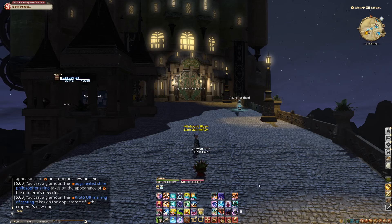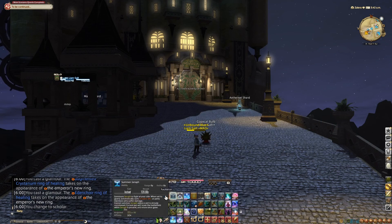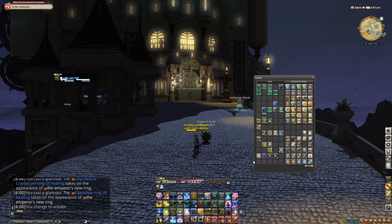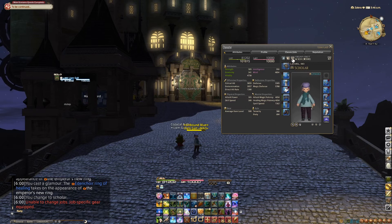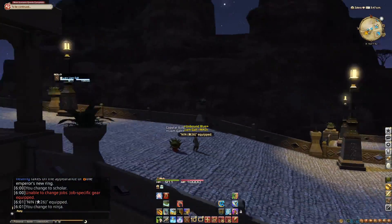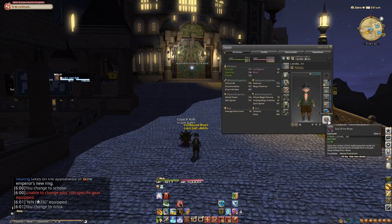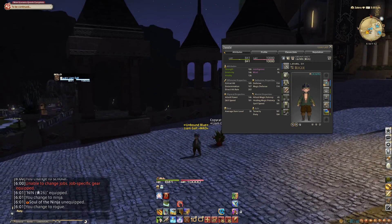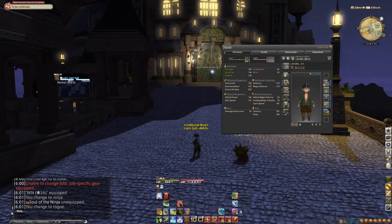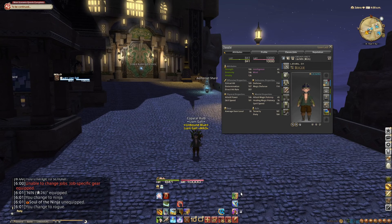Now, the main idea for this is that if we have a job unlocked — for example, if I look at Scholar — we have these hotbars, and this is our Scholar bar. But we did come from a class. I've just started leveling Ninja, so I have this unlocked, and I have my Ninja Crystal here. So here's my Ninja bar. If I unequip that and go back to a Rogue, you can see my hotbar just changed. So Rogue actually has a separate hotbar from Ninja. You might notice this from when you changed your main class to a job and had to reset your hotbars. Every single class and job has their own set of bars, and we can use that to our advantage.